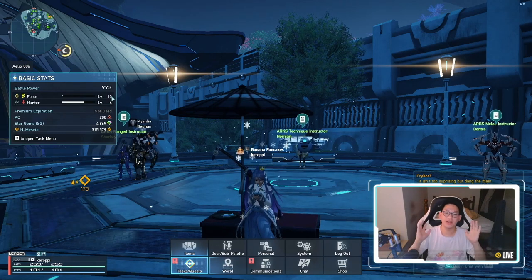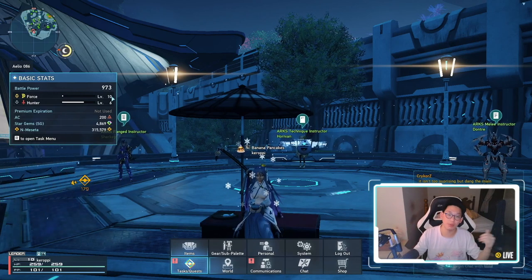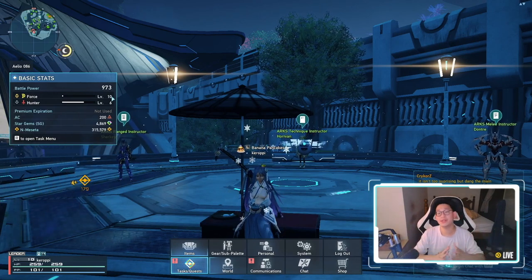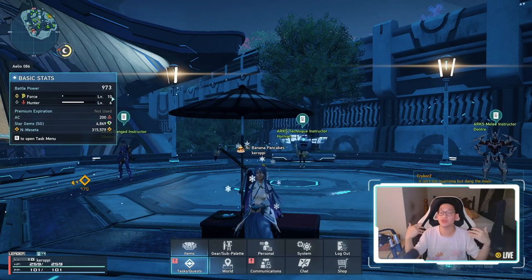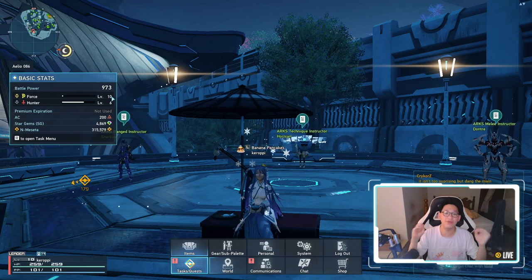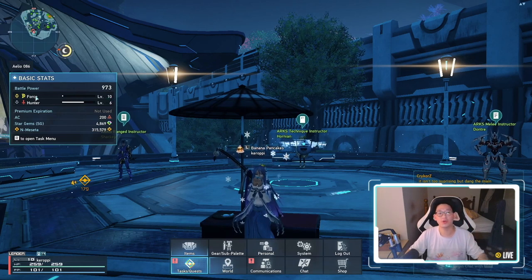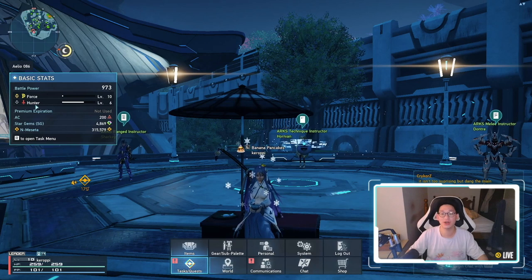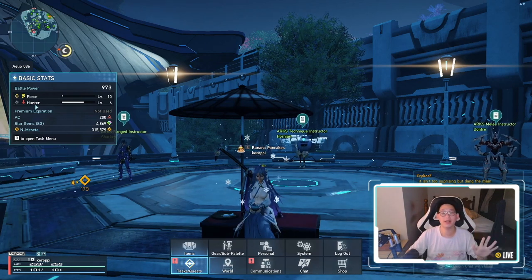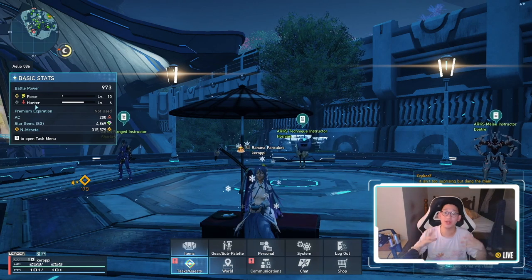Once you hit level 10, the mobs at Mount Magnus will not give you a lot of EXP — the EXP will drop off a cliff. The reason is that the mobs in Mount Magnus are level five, so by the time you're level 10 and killing them, you will gain very little EXP. It's not recommended to farm there anymore unless you change your class. For example, my main class is force and my subclass is hunter, but if I want to continue farming at Mount Magnus, maybe because I need better gear or 3-star rarity weapons, I can change my main class.